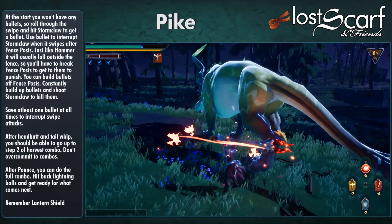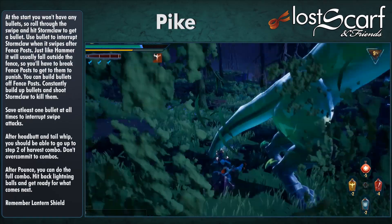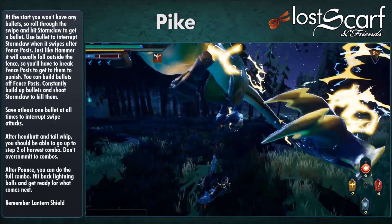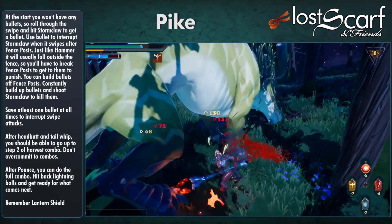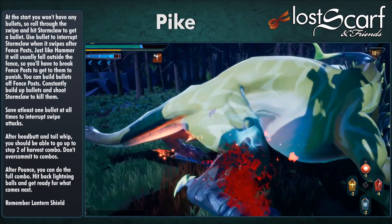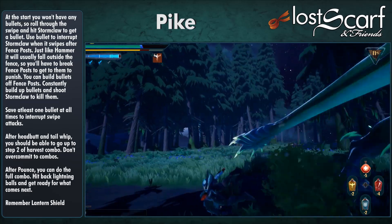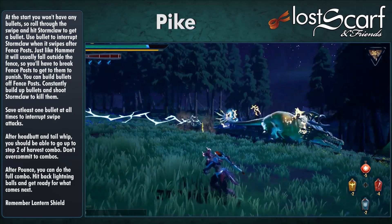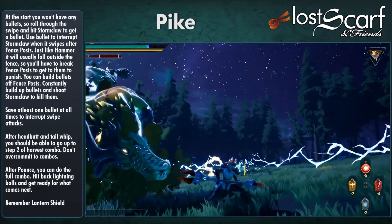Fighting Stormclaw with the Pike: at the start you have no bullets, so you can't interrupt. Roll through the attack, turn around, and hit Stormclaw to build up a bullet. You'll want it because soon it'll go for the fence post swipe — do a little fence post, then turn to hit the swipe, fire the bullet, and it gets knocked over. Like the Hammer, it usually goes over the fence, so break the fence post to get to it and beat it up.